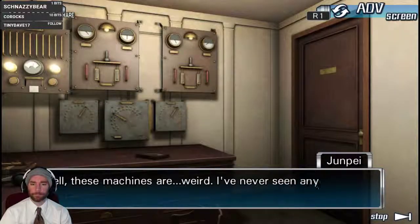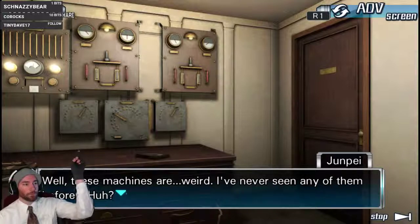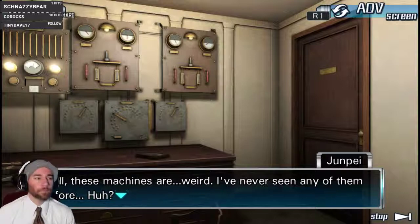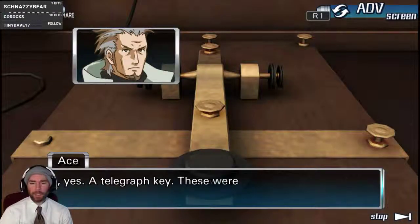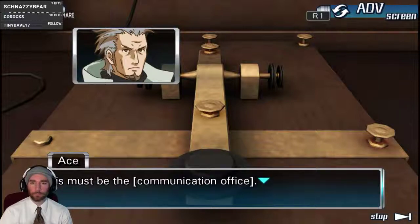Well, these machines are weird — I've never seen any of them before. Those two — like that one and then the one even farther that way — look like very intelligent robots looking down on you. Maybe with goatee mustaches? Oh yes — a telegraph key. These were used to transmit Morse code a long time ago. This must be the communication office.